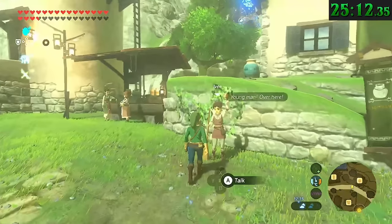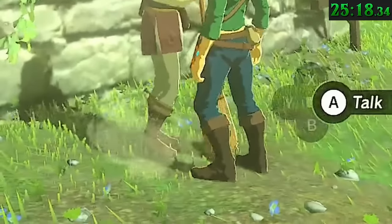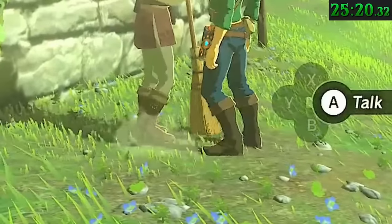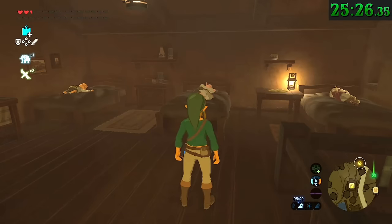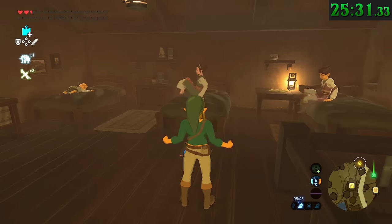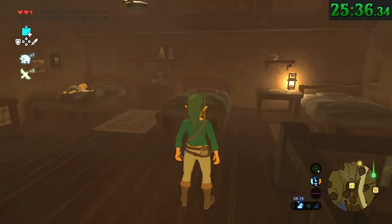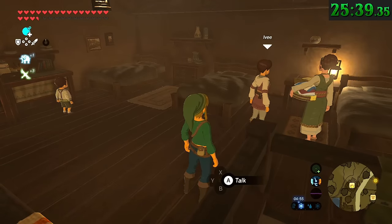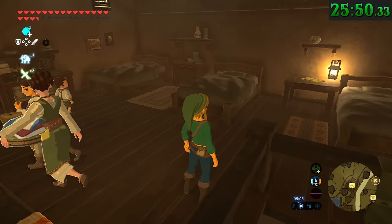Ivy, the NPC who sweeps in front of Hetaino General Store, takes her broom to bed with her when she sleeps. She spends all day every day just sweeping out front, and then at 9pm sharp packs it up and goes straight to bed. She'll then wake up at 5am on the dot, immediately whip out the broom, and go back downstairs and start sweeping where she left off. One interesting thing: an NPC will not go to bed if you're creeping in the room waiting for them to do so — they'll just stand there all night long, then at 5am snap back to regular routine as if that wasn't super awkward.